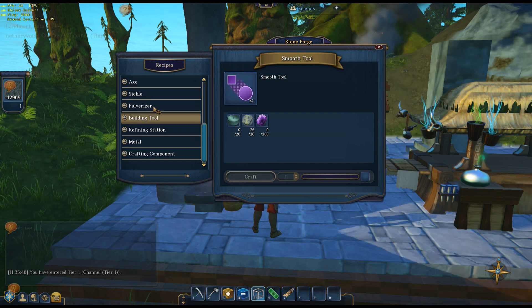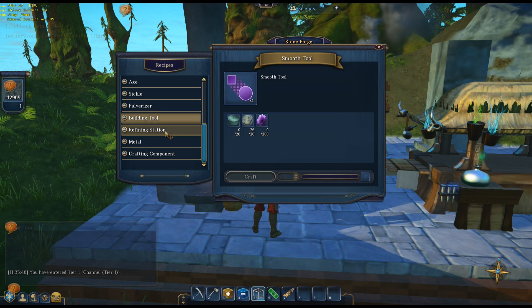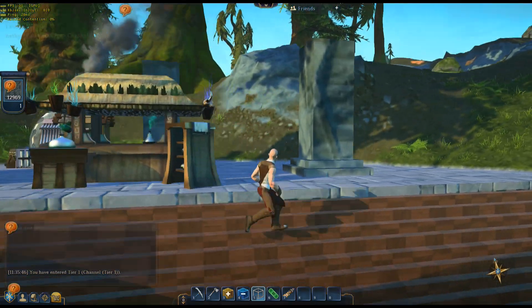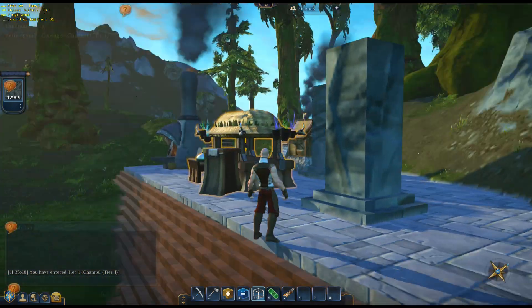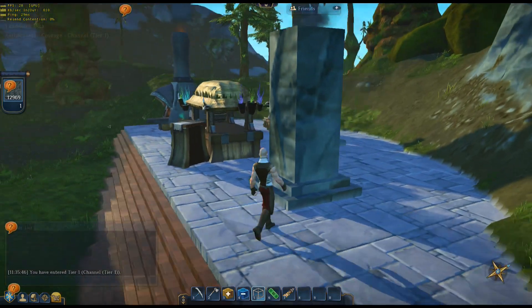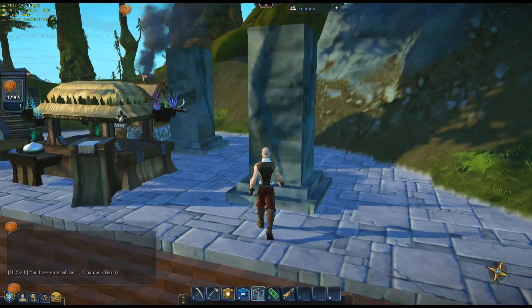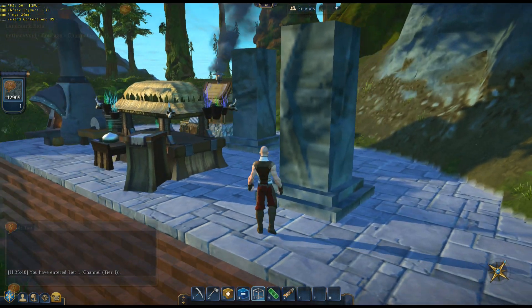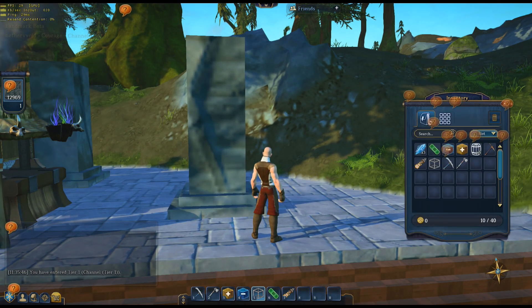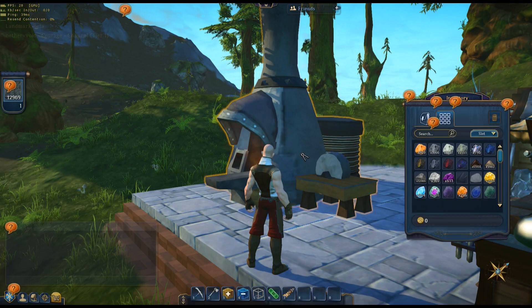So that's going to be quite the gathering process. The reason I want the smoothing tool is because I've started making these pillars for my second story, which is going to be my housing area. I don't really like the square look — I want to make round pillars, and I think I can use the smoothing tool to do that. I've also got some marble from a tier 2. The game has crashed — okay, we're back.